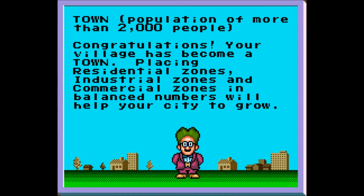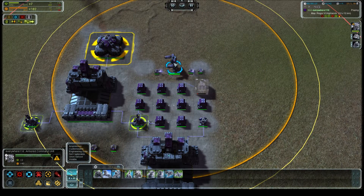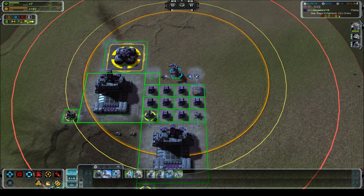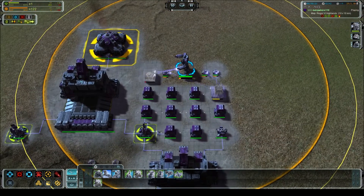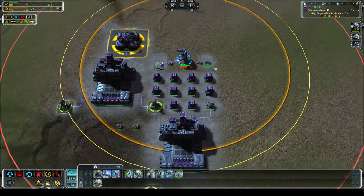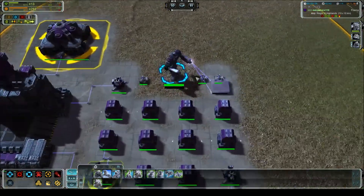That's absolutely true. Now that we're in town, we get a couple extra benefits. First of all, we get the ability to build seaports and airports. What we're going to do, as soon as the subdivision is up, I'm going to show how you build an airport.